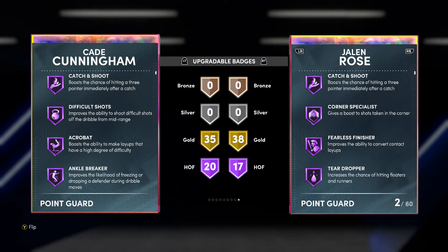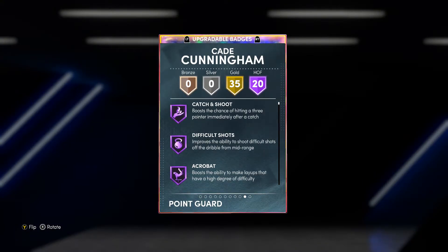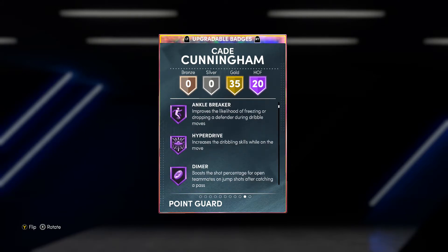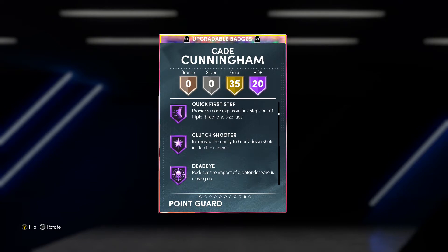Cade Cunningham has 17 Hall of Fame badges by default, but I picked up one off the auction house with 20 Hall of Fame badges and 35 gold badges — Jalen Rose has 38 gold badges. Looking at Cade's card: 20 Hall of Fame badges, 30 gold badges. Hall of Fame catch and shoot, difficult shots, acrobat, ankle breaker, hyperdrive, dimer, quick chain, blinders, rhythm shooter, downhill, quick first step, clutch shooter.